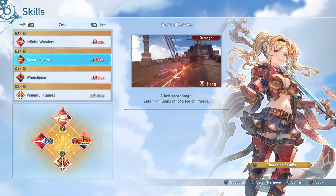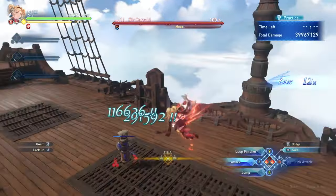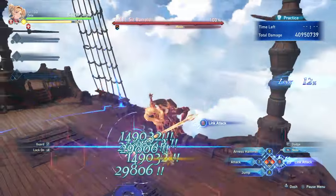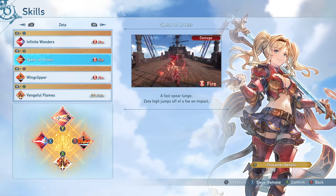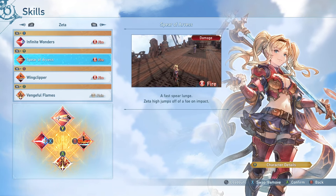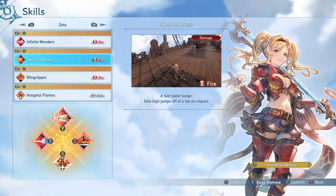Then we have Spear of Arvis. This is pretty much an absolutely mandatory skill because it is a lunge that acts as a gap closer, has a really short cooldown, and immediately sends you into your high jump so you can start loop cancels and use your loop finisher faster. Even without the damage, it leads directly into your Arvis Hammer, and you do a lot of damage with that, so you absolutely want this skill no matter what.